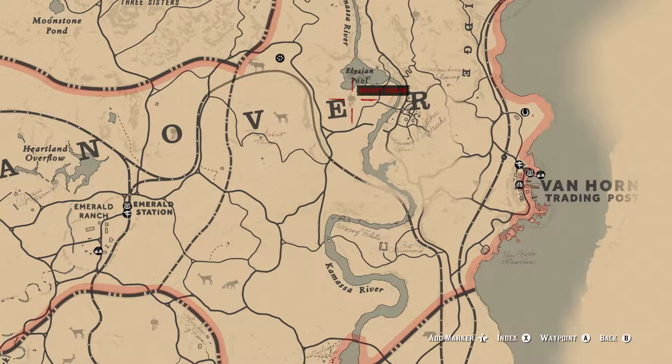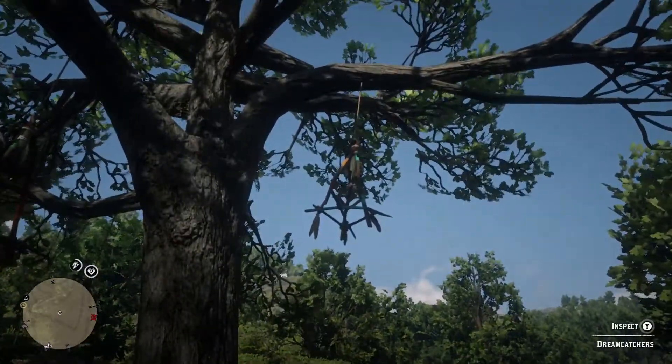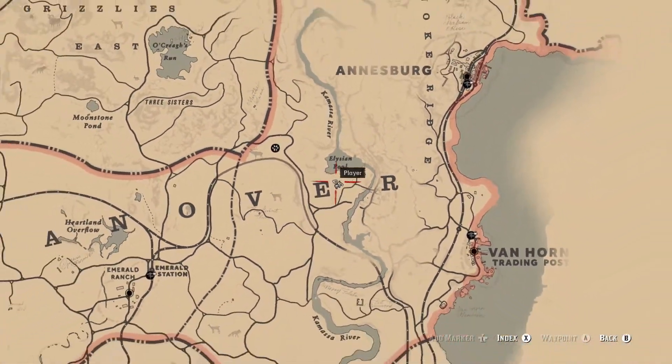The next one is again in the New Hanover area and it's by the E in New Hanover. Also it's south of the Elysian Pool, which is quite significant later on once we've got all these dreamcatchers, so stay tuned.